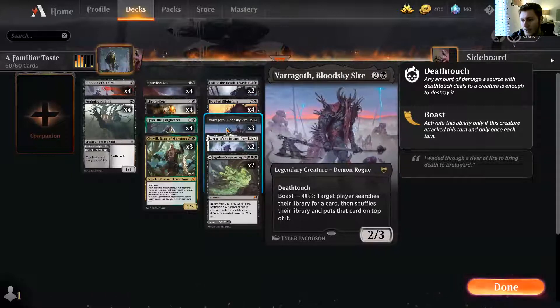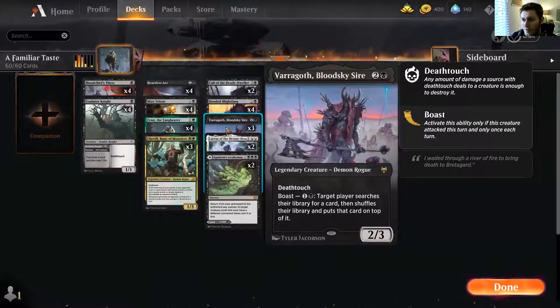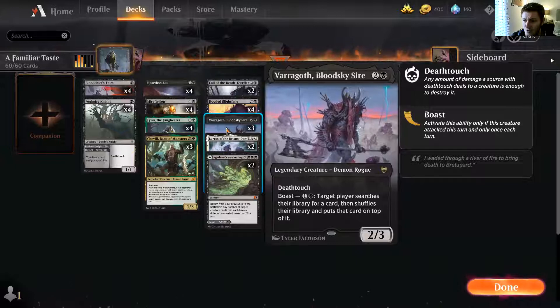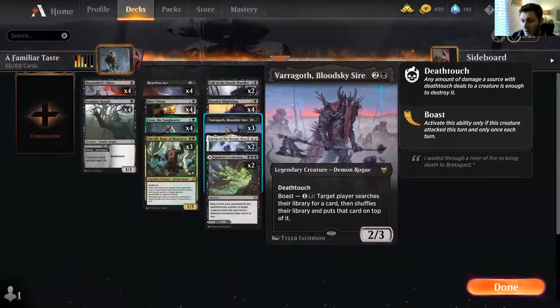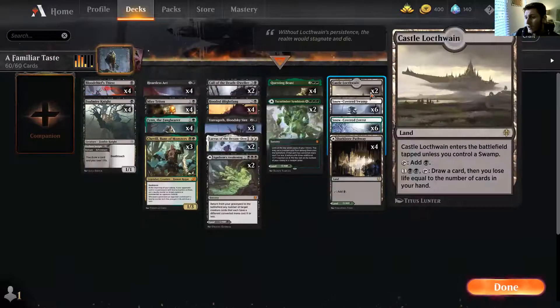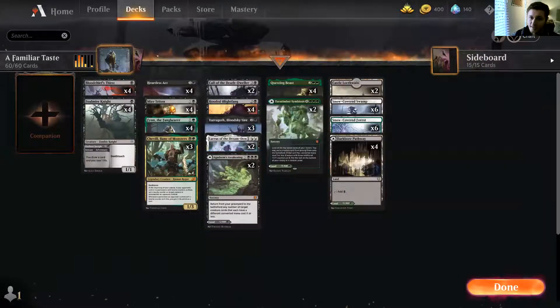I put Varath in and I've done some test games — I'm still not convinced it's as good as people say. Everyone's been like, 'Oh it's a tutor,' yeah, for five, and milling is a big thing right now. You're essentially setting yourself up to lose stuff, but it is a 2/3, a half-decent body. If you're not playing mill, the boast is nice — you can combine it if you've got five mana with Foulmire Knight or Castle Locthwain, which is why we're running that on the sideboard. We're running four copies of Questing Beast and two copies of Turntimber — creatures come out a bit bigger.